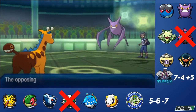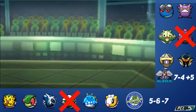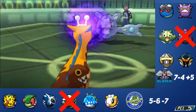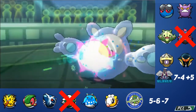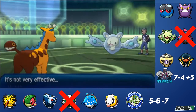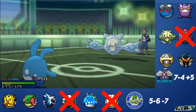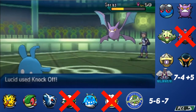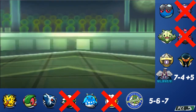Zapdos goes for U-Turn and I just need Crobat dead — if I get it, Dialga does so much work. He U-Turns into Baymax, his Reuniclus. I click Psyshock to double-check if it's physically or specially defensive — and it's physically defensive Reuniclus. I click Signal Beam to get damage, which does about half. He retaliates with Psyshock which unfortunately kills Palindrome, but it did its job getting Crobat low. I go into Lucid (Azumarill) and click Knock Off. He sends in Crobat and Knock Off removes its item and kills the Crobat. Now that Crobat is dead, Dialga puts in a metric ton of work and just clicks buttons.